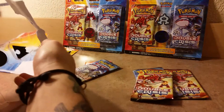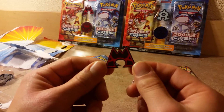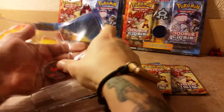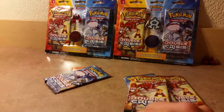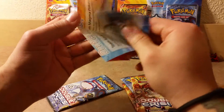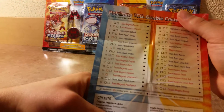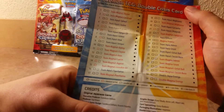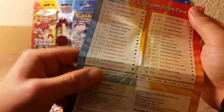Here is the Team Magma pin — actually looks pretty sweet. And here is the Team Magma coin. We also got a little information sheet about what comes in the set. There's a set list — like I said, it's not that big of a set, but there are 34 cards in all. There are two EXs, so hopefully I get either Team Aqua's Kyogre EX or Team Magma's Groudon EX.